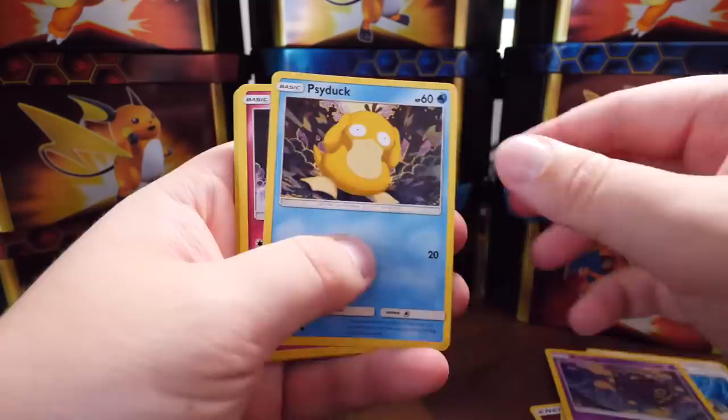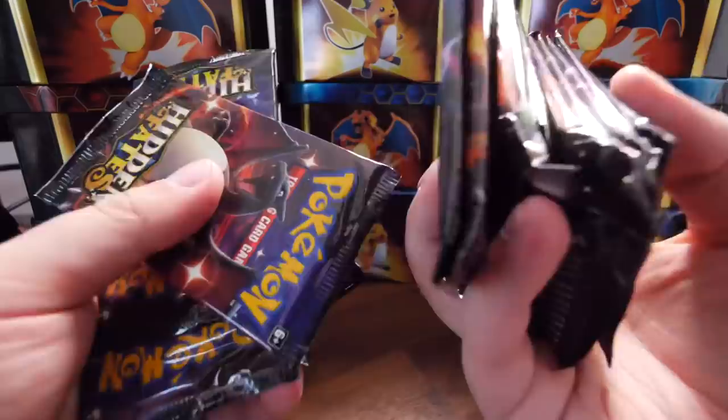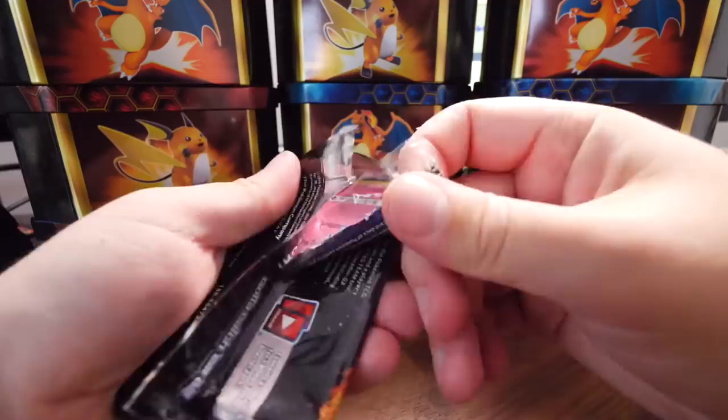Koga, Lieutenant Surge, Misty, Koffing, Psyduck, Clefairy, Magikarp, Ekans. I could tell as soon as I saw his Magmar, this wasn't gonna be a great pack. Man, just look at them though. Like, packs of Pokemon cards are the best trading cards ever. Just holding them brings me so much joy, man.